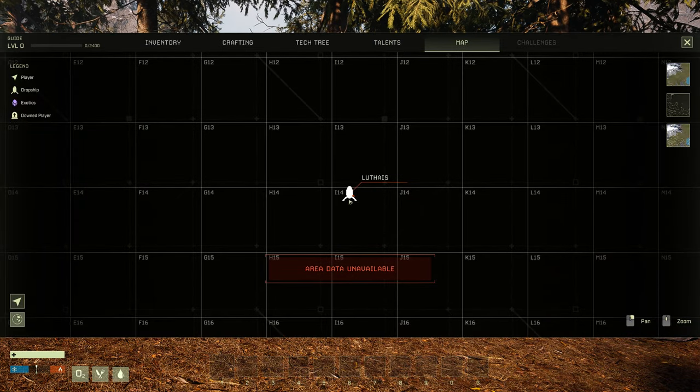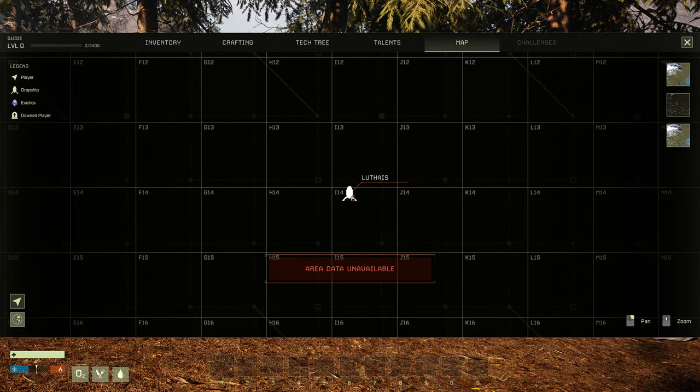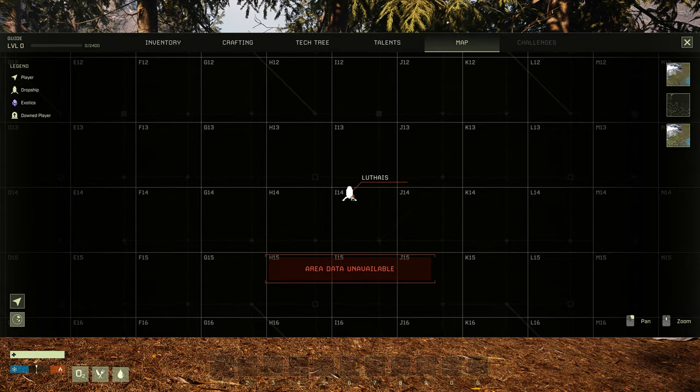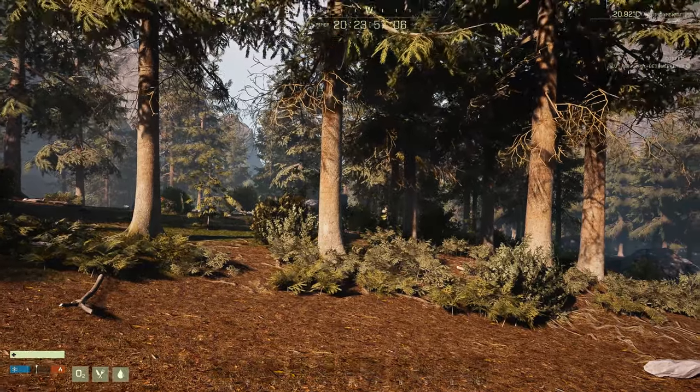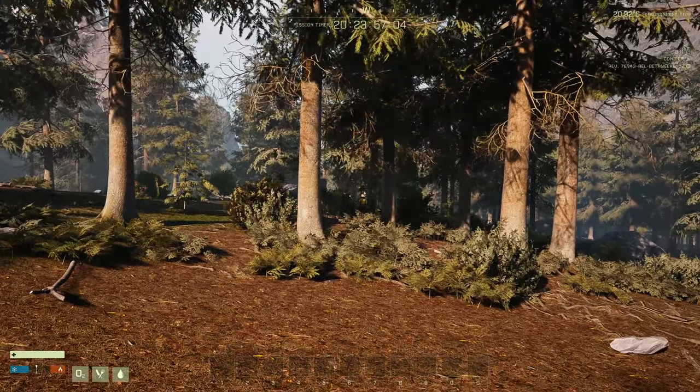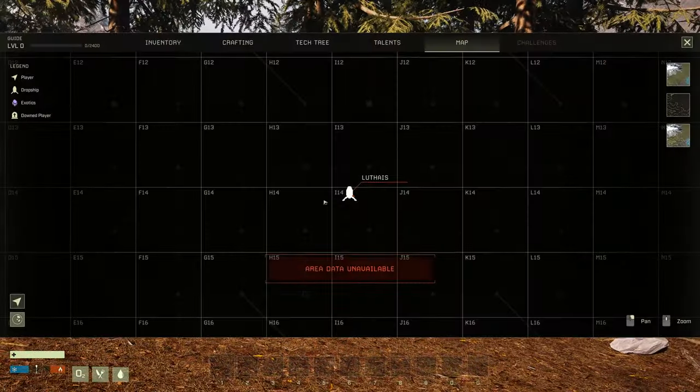Most of you are going to start here at I-14. What I want you to do is go west right from the start. You've got a compass here, so we're already pointing west.